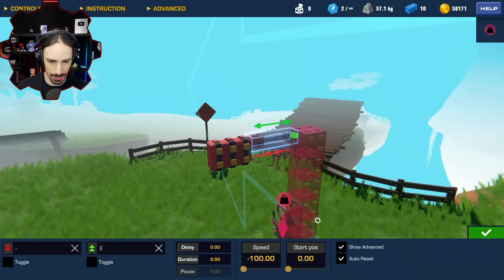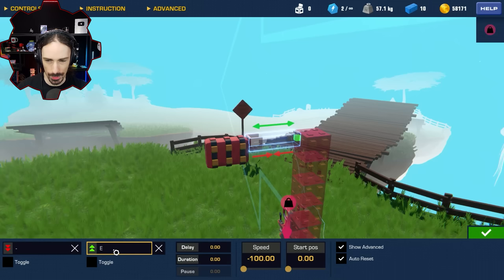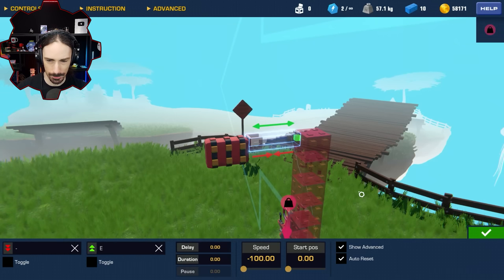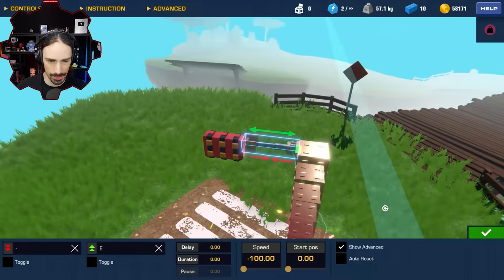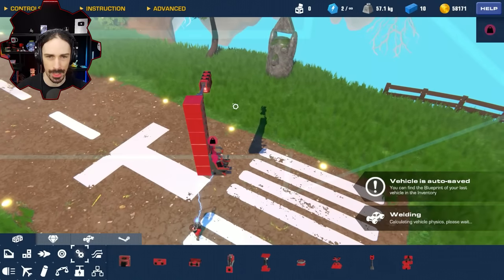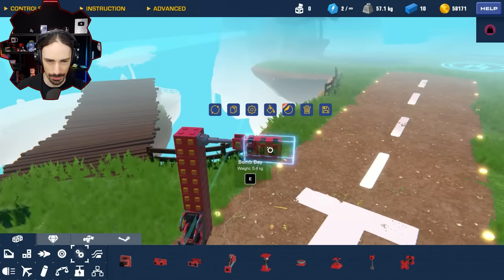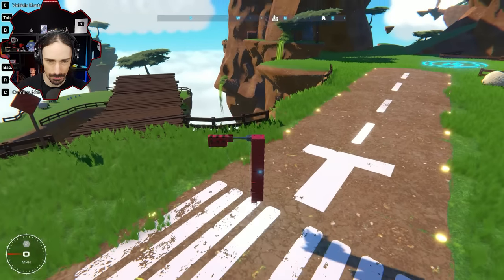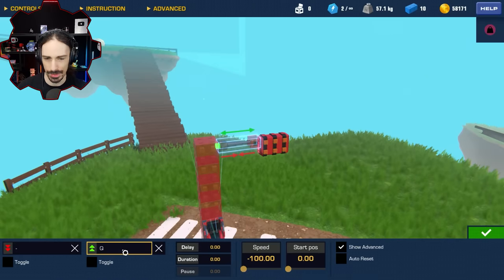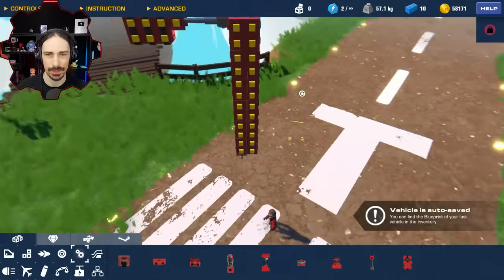Let's see what kind of settings I'm going to need. I have the speed on negative 100, the start position is going to be zero. I'll press E to extend it, and auto reset should bring it back. Oh wait, that's not supposed to happen. This bomb bay is technically not supposed to be attached. Why was it floating there? That's confusing.